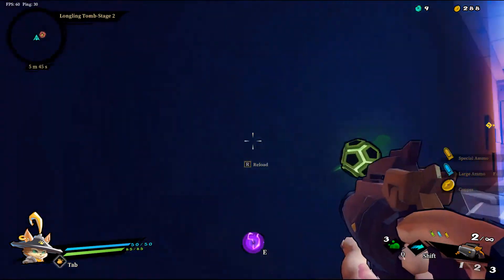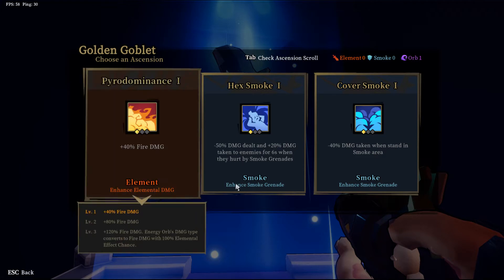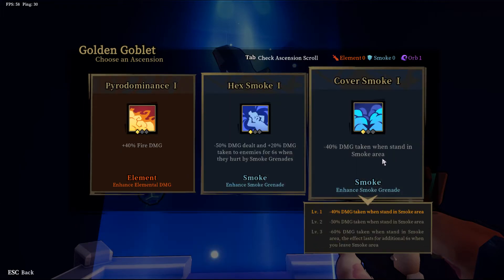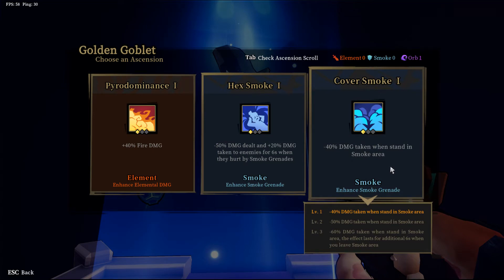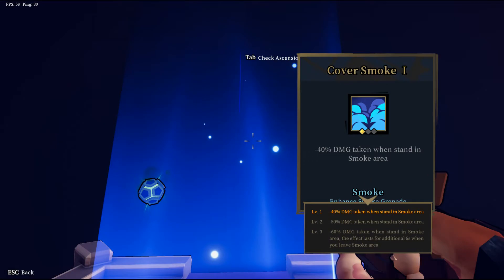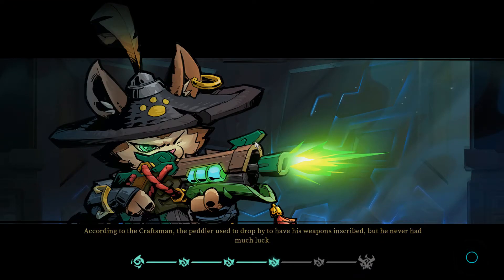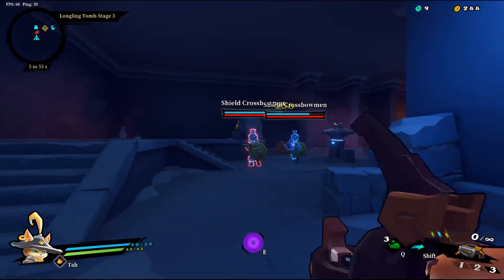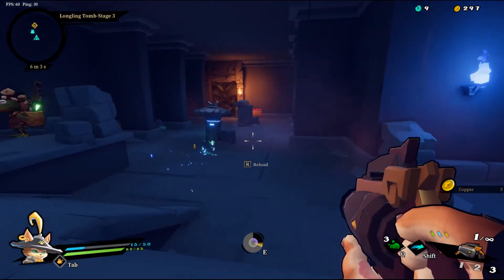Okay okay — oh lord. So far so good, doing much better this run I feel than the last one. Even though I felt like the last one was going pretty decently until we got to the boss. Fire damage — don't have anything to do that. When standing in a smoke area: negative 50% damage dealt and negative 20% damage taken to enemies for six seconds when hurt by the smoke grenade. I'll take this because these other two don't really make sense to me.